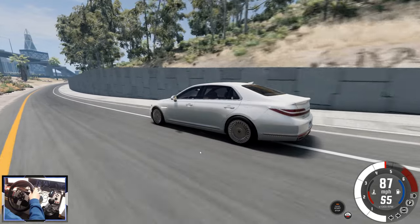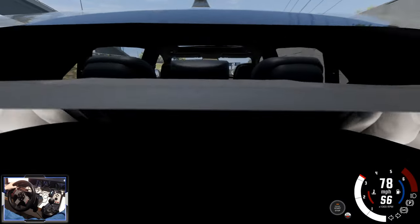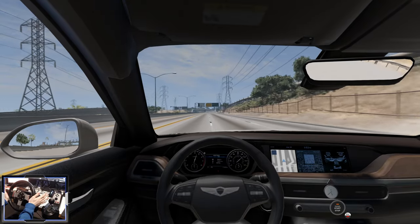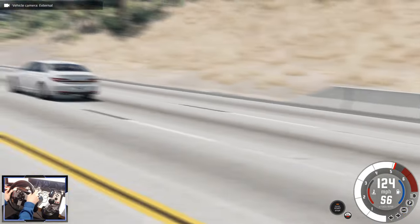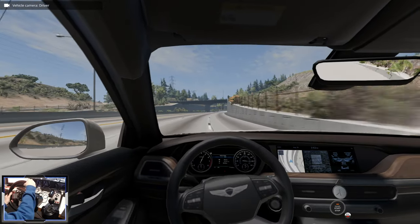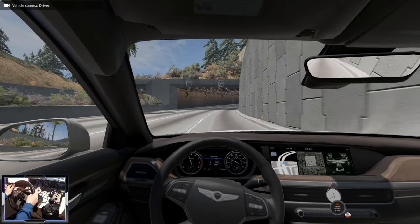In the back, the rear passengers have actually got little screens in the back of the seat, and it's showing the GPS. That is awesome. Full throttle - sounds good. There's 120. What a stormer. I love this thing so much. On the brakes - pretty good brakes, could be a bit better, but they're pretty good.